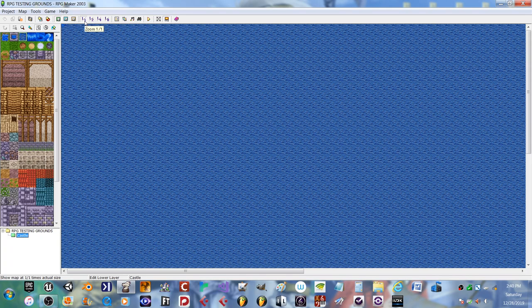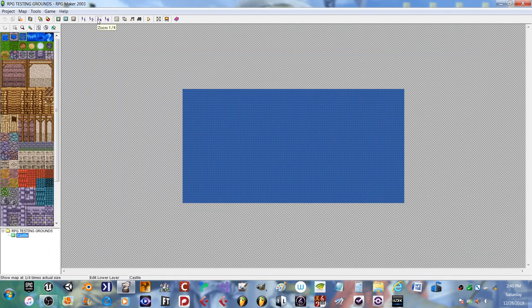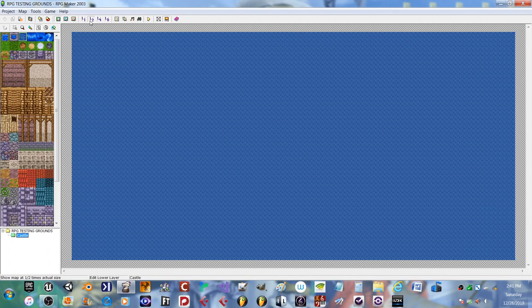RPG Maker is fantastic at having scaled sizes for certain areas. One-to-one is what your character will be seeing. One by two is more like the bigger picture — a nice area size. One quarter is more like a scene or a full-size dungeon or some specific area. One eighth is like a world map. So we're going to set it to one-by-two, like a full area.